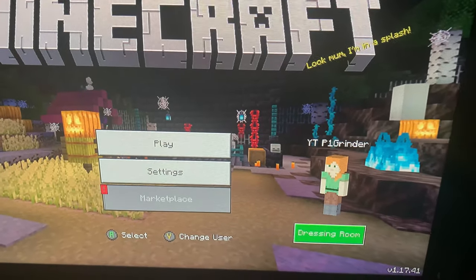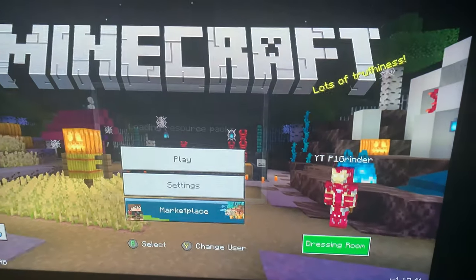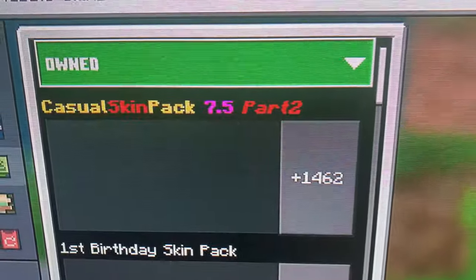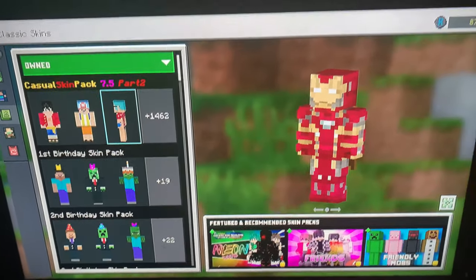Watch this — dressing room, connecting, resource packs. Look at that — Iron Man. And edit counters, owned. Look how many skins. And that's how you do skins.